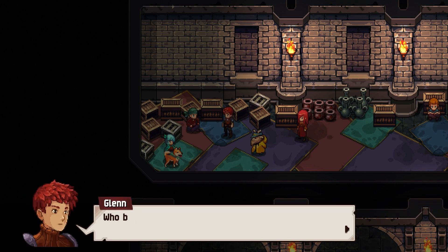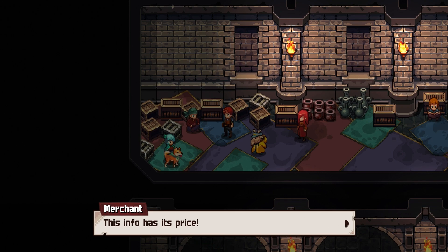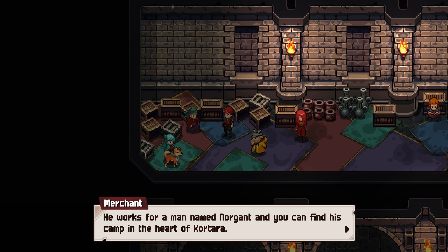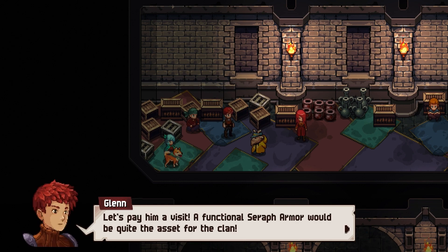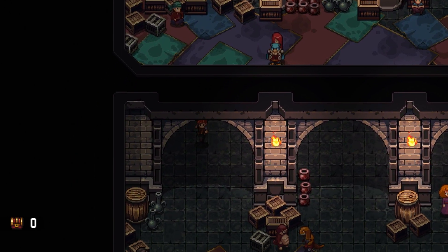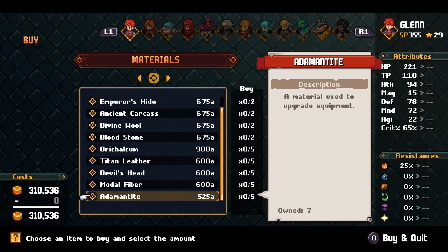We pay for information and learn that Oldrix works for a man named Nargot, and we can find his camp in the heart of Qatar. A functional Serif Armor would be quite an asset for the clan. They've got rainbow hide and similar rare materials in the shop — not too expensive. There are like four or five vendors in here. Let's figure out the upgrades later. Right now let's go to Qatar and take on the last side quest we can really do.